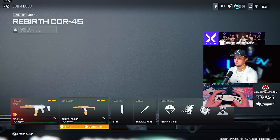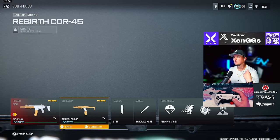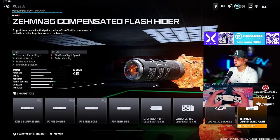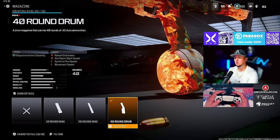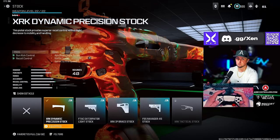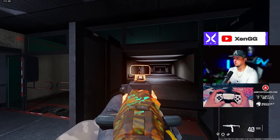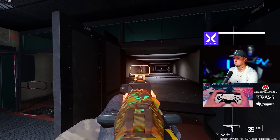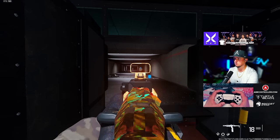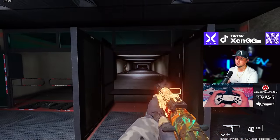Then we have the Cor-45 pistol — the next best option if you've been running the Renetti. If you can control the recoil and fire that trigger finger fast, go with the 735 Compensated Flash muzzle, the 40 round drum, the XRK Conversion Kit, the XRK Dynamic Precision stock, and the Slate Reflector sight. That conversion kit fires on both trigger pull and release, so you can essentially spam it like an SMG — it's got some range to it too if you can control the recoil.